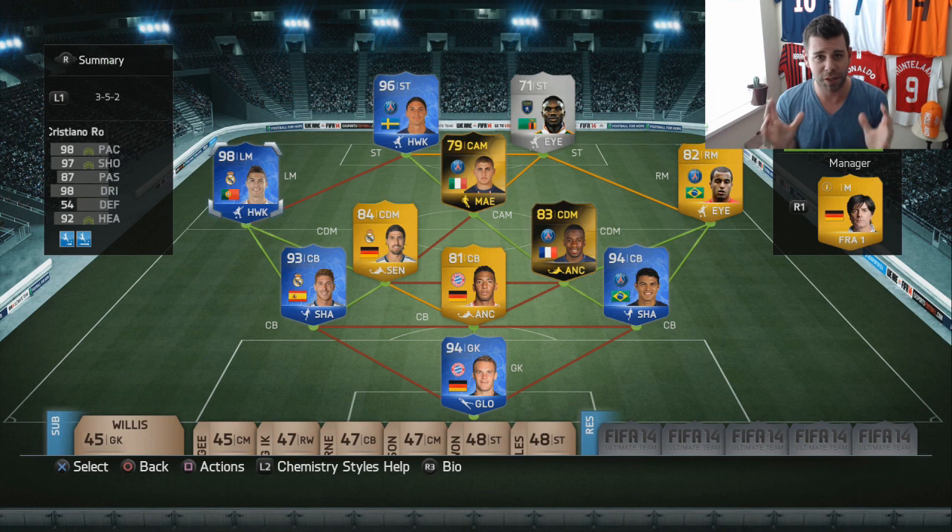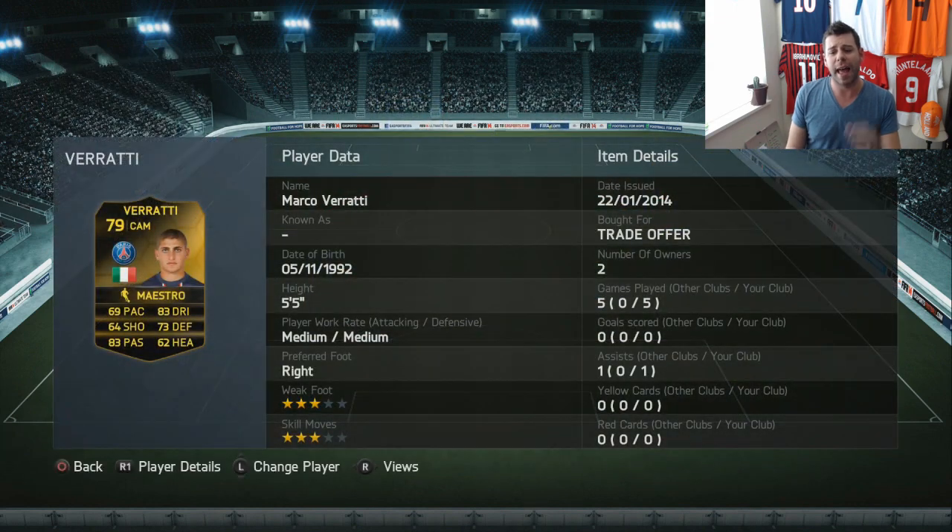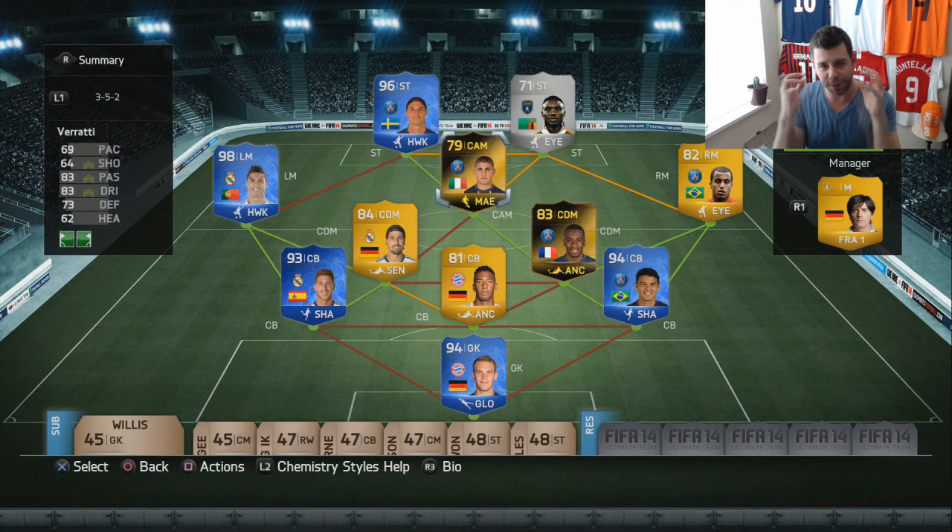I apologize that this squad review is taking a long time before I get into the games, but I want to give you guys a concise and proper review of all the players. Now, Verratti is someone I really like in real life — I love the way he plays for PSG. He's a little bully on the ball, aggressive, passionate, so much potential. I wanted to try him in a bunch of different positions. I've tried him at center defensive mid for about two games and he is fantastic — he plays really well.